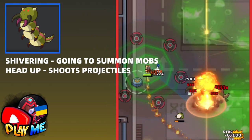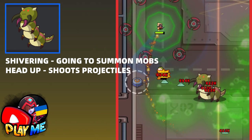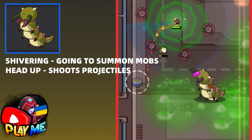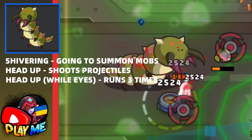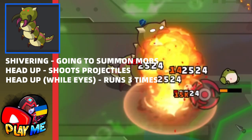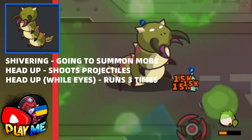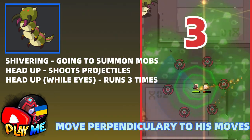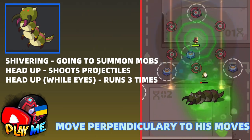In the next situation, he will raise his head and shoot a few projectiles. Don't worry about these projectiles — they can be blocked by many skills, like Defender, for example. In the last case, he will also raise his head, but this time his eyes will become white. It means he'll charge at you 3 times. To avoid him, just move perpendicular to his movement. That's all you need to do to easily kill this boss.